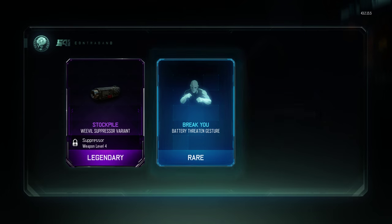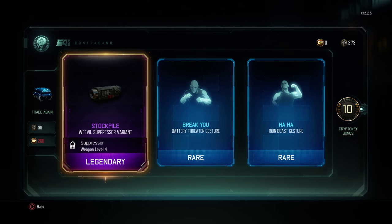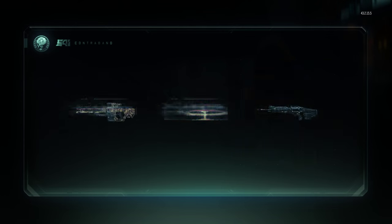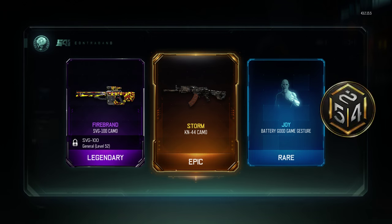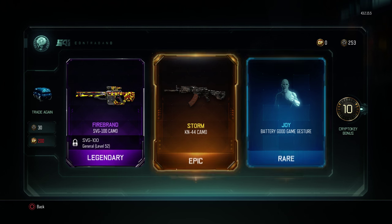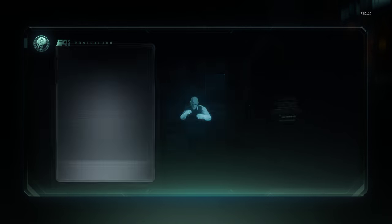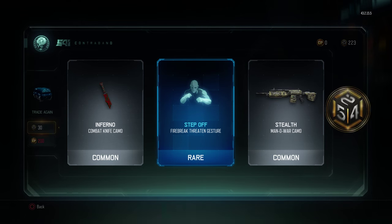Legendary - a variant, a rare, and another rare. Basically just two gestures in this one and a legendary variant. Going again - a firebrand camo storm for the KN, that's a pretty cool camo. Firebrand is a great camo, storm is a great camo. I definitely use the KN so I'll be using that, and a good game gesture for the battery. Come on, I want the melee weapons, that's what I really want.